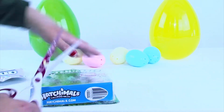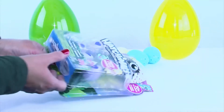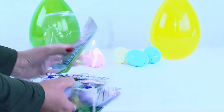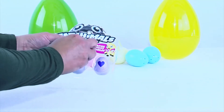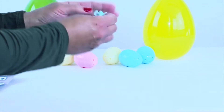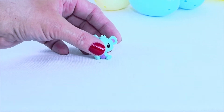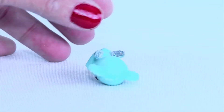We have scissors for the other side too. We are almost into the package, and we have got them out. Like I said, we've got our first one that's open right in the center. On the guide, it tells us that this little one is from the desert.